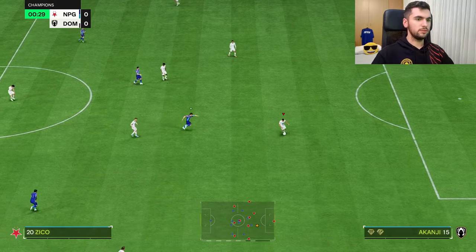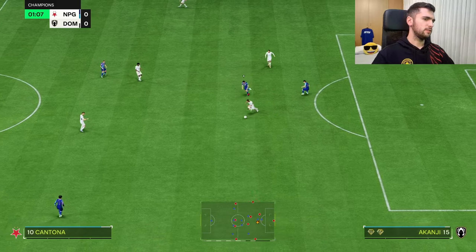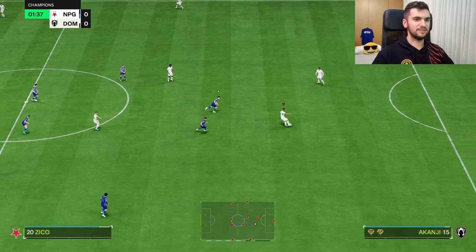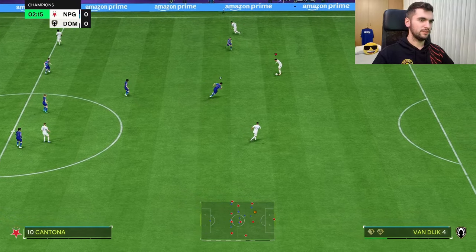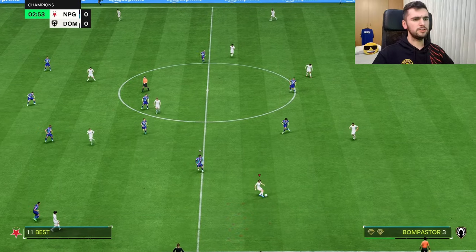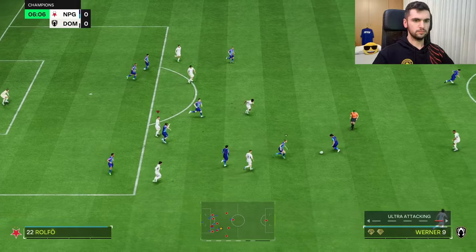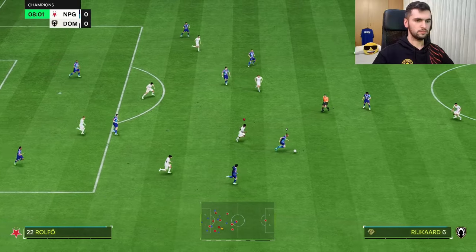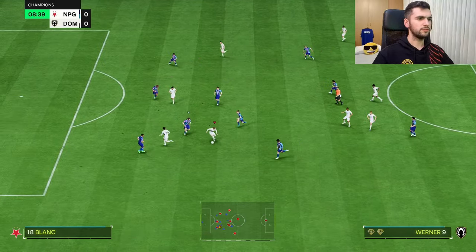Let's see how Akanji feels in-game. He is a bit clunky, he is clunky. His long pass was good but he is clunky. That ping pass was actually okay. Let's see from long range — good. Very good stand tackle, good interception. He seems a bit offensive.